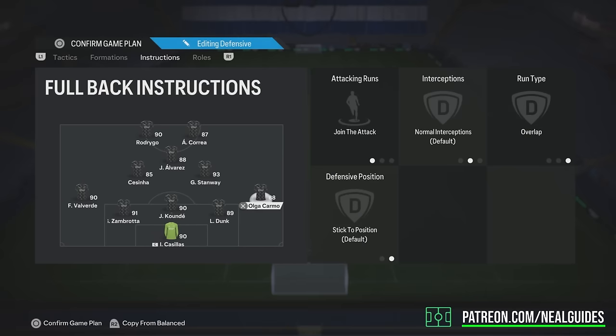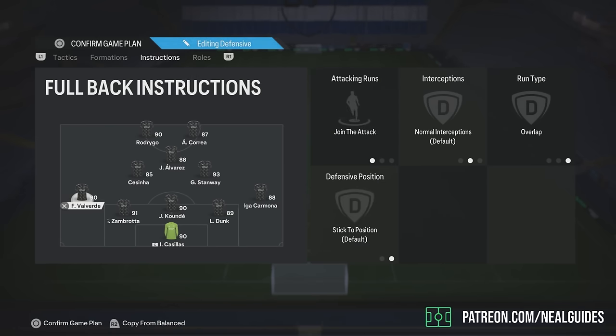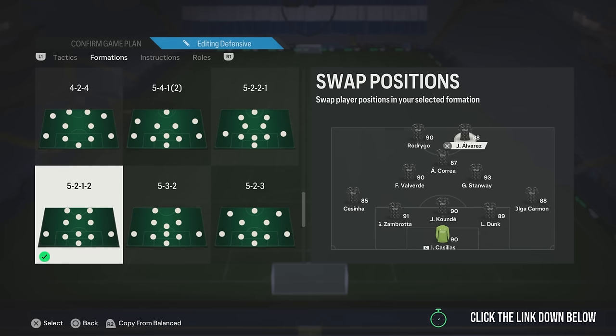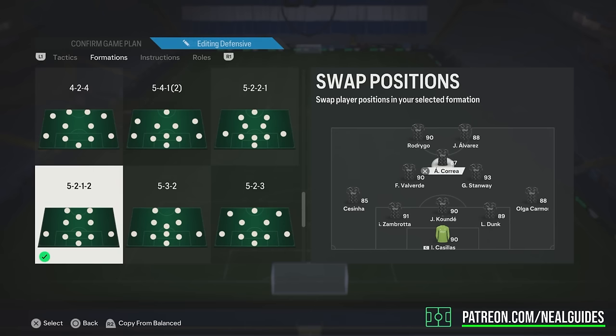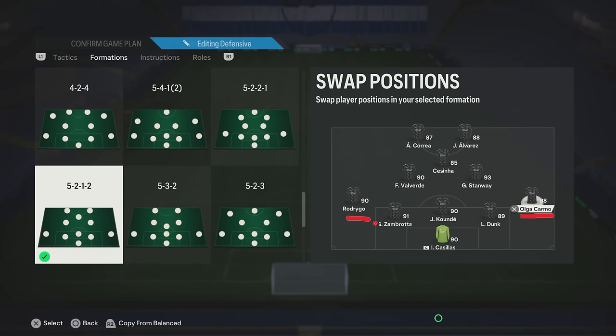Left-back and right-back: if you know how to use D-pad tactics, put these both on stay back and overlap. If you have no idea what D-pad tactics are, just put them on join the attack and overlap. These players need to be quick — I've actually put Sassina or Rodrigo there. What I've done: Alves is my main striker with the five-star weak foot, very good top-tier meta stats. Correa is in the middle for the finesse shot play style. These are the players going up and down — they need high pace and high stamina. Minimum 90 sprint speed without a chemistry style. Minimum.